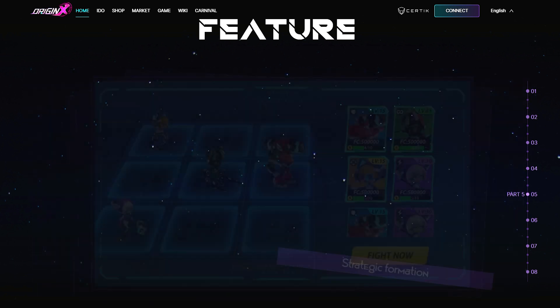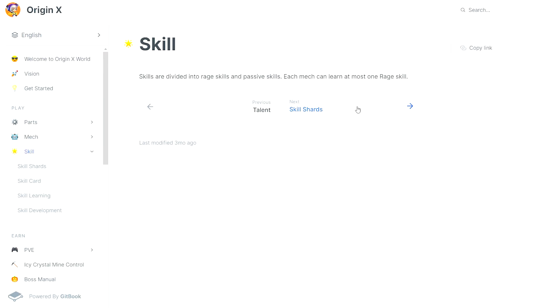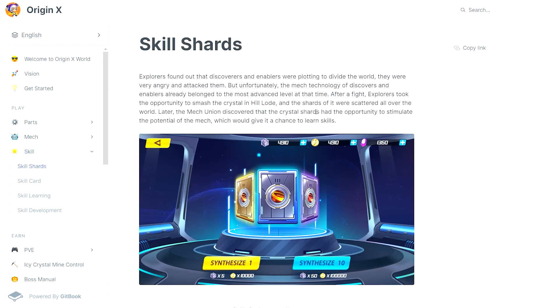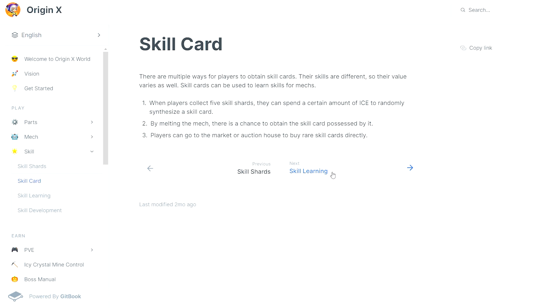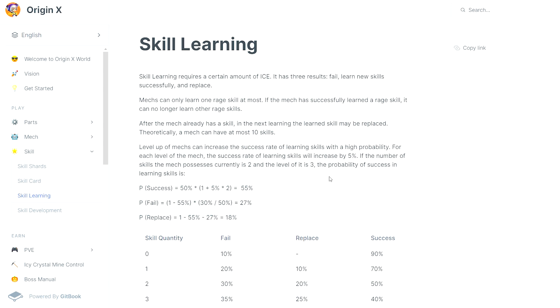I'm delighted with the graphics of the game, its design and special effects. Now let's talk about the skill system. Skills are divided into two types: Rage Skills and Passive Skills, and each mech can have up to ten different skills at the same time. To learn skills, you need to get skill shards first. After gathering five shards, you can synthesize a skill card to learn skills. However, skill learning may fail or be replaced — the higher the level of the mech, the higher the success rate of learning skills.